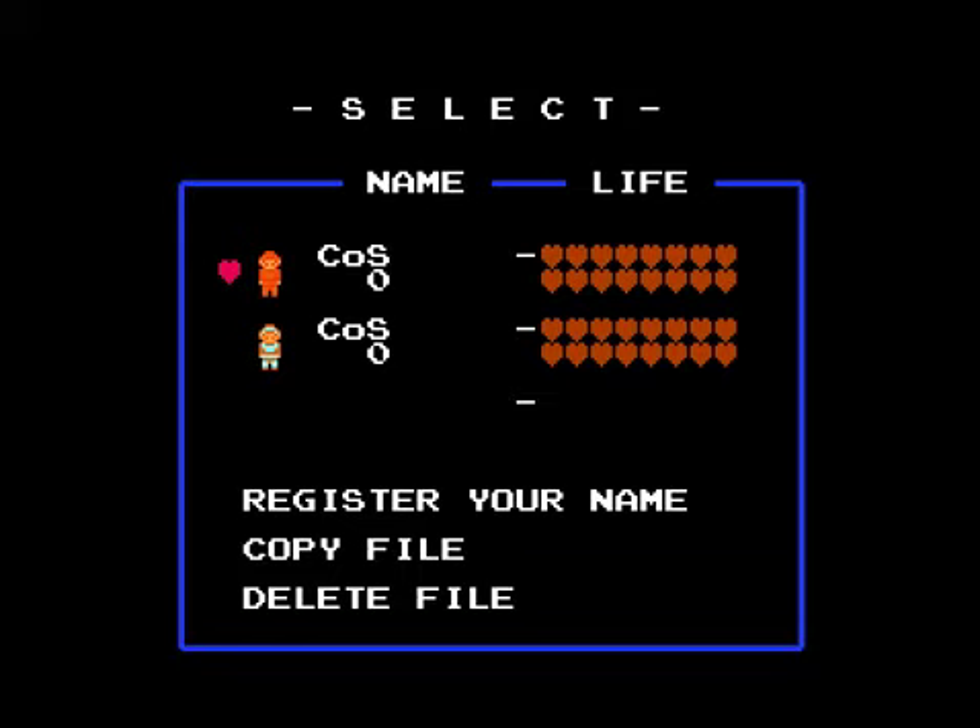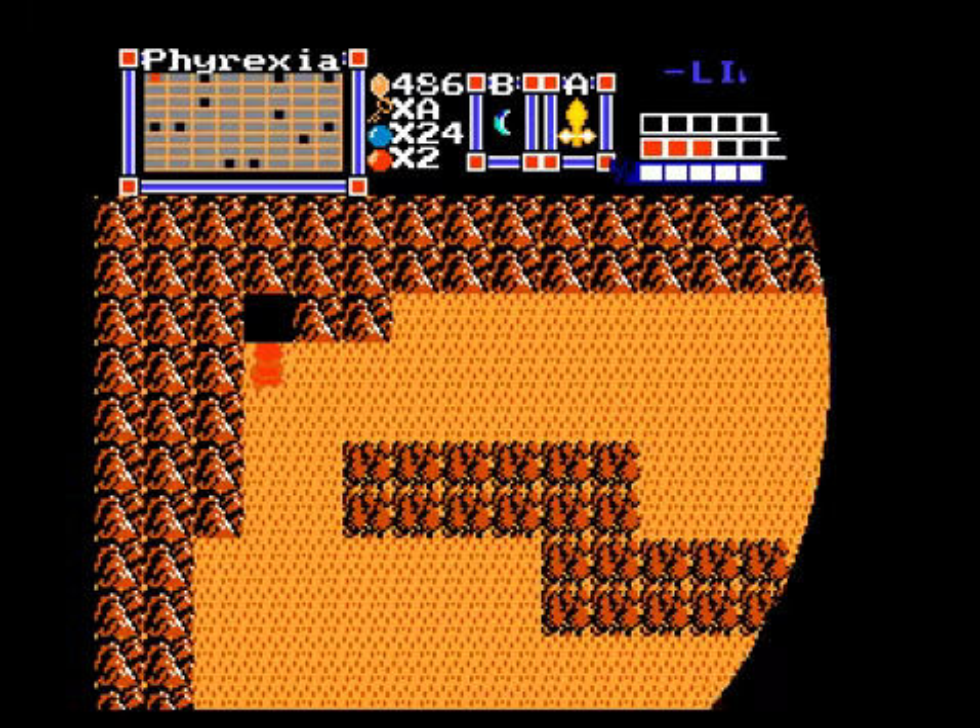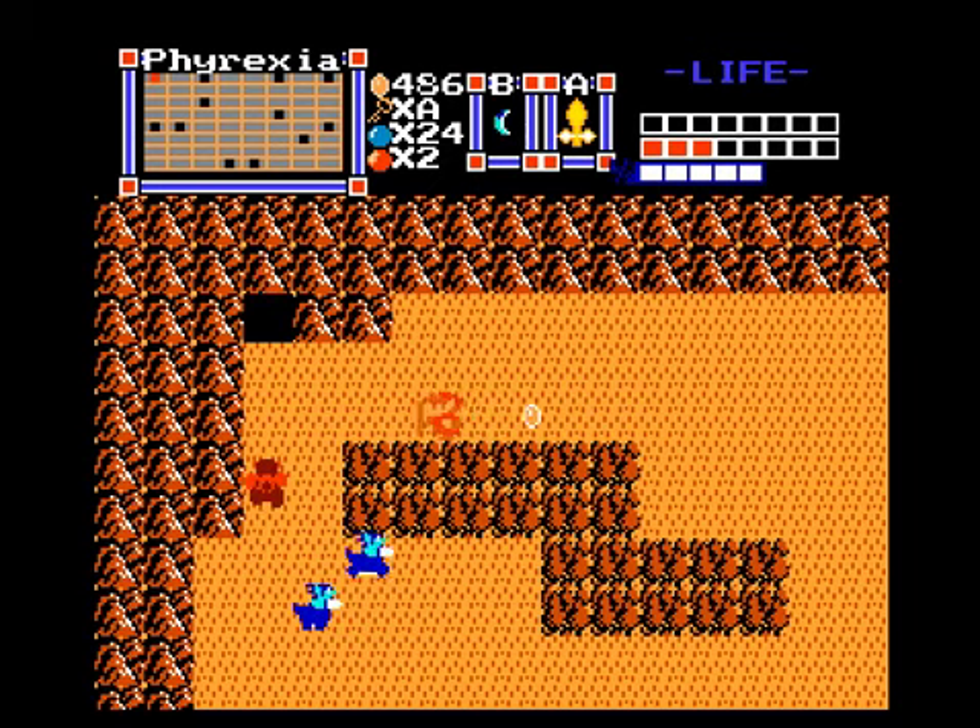Hey everybody, welcome back to Let's Play Legend of Zelda: Conquest of Sarpedia for Zelda Classic — the final part. We're gonna wrap up Phyrexia and the Phyrexian Tower today, defeating Volrath and saving Zelda from certain doom again. Anyways, let's finish this. The first item of business is locating the golden arrows — let's get to it.